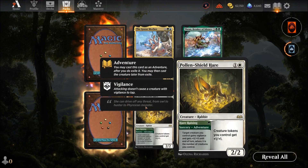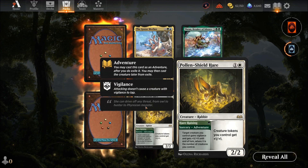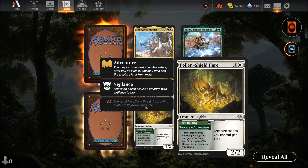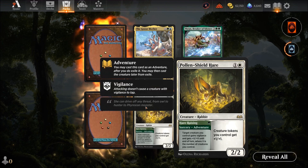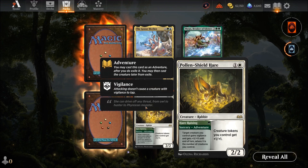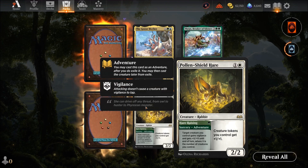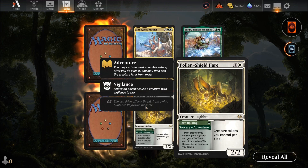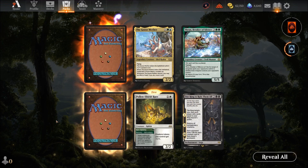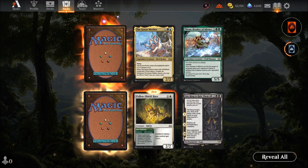Two mana for a two-two — always good. Green sorcery: target creature gains plus X plus X until end of turn, where X is the number of creatures you control. Creature tokens you control get plus one plus one. If you're playing lots of tokens, that thing is going to buff them up. This is a kill-on-sight card — no wonder it's a rare, but what a good card.